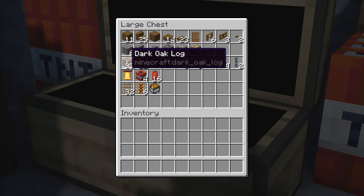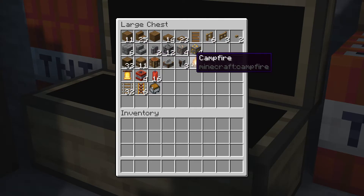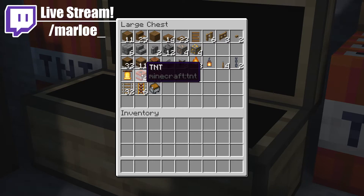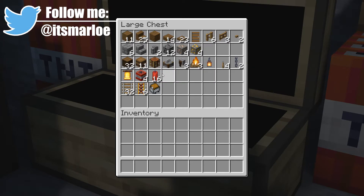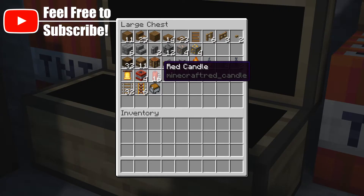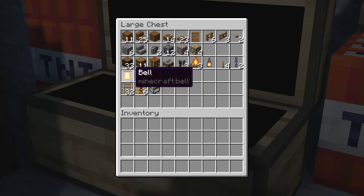We then have 33 dark oak logs and then some more miscellaneous items. I'm just going to scroll over here so you can see the name of them in case you don't know what they are just from the look. And then on this row we have some of the items that maybe are a little bit more tricky to get a hold of in survival and you might not really need them for the build. So maybe wait until we get to the point of the tutorial where we're going to be using these and you can decide on whether it's worth it.